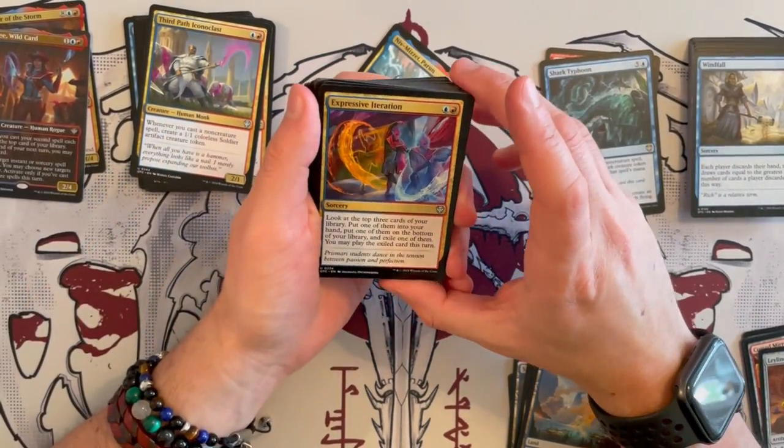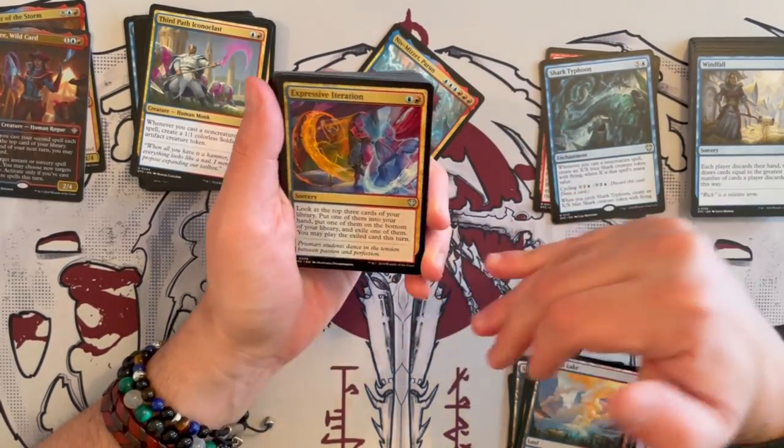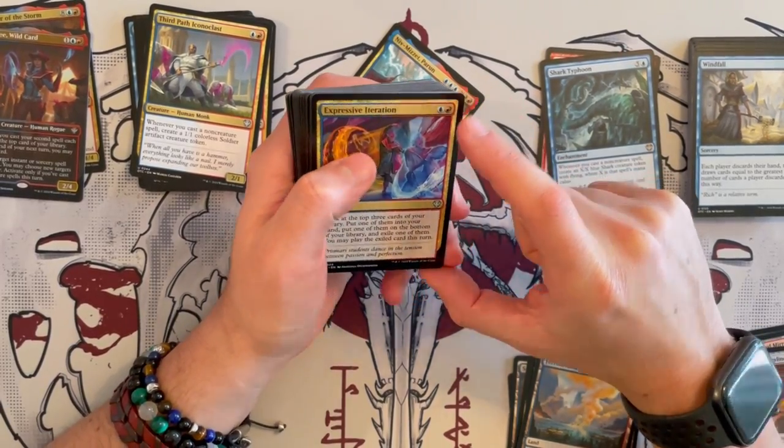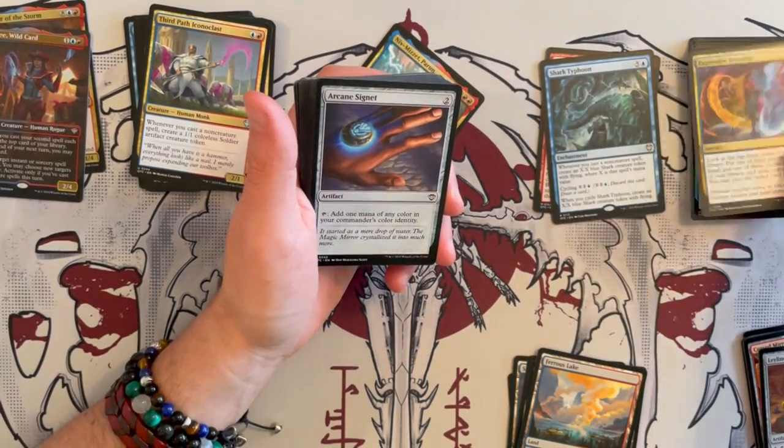Expressive Iteration — absolutely a great card. Look at the top 3 cards in the library, put one in your hand, one at the bottom of the library, and exile one to play this turn. Very, very good — I really like this card and it's a keep.